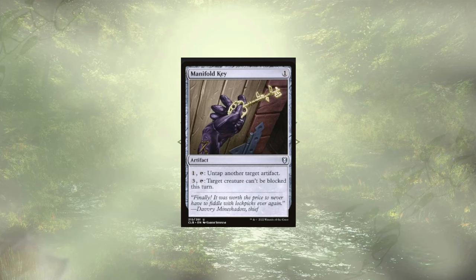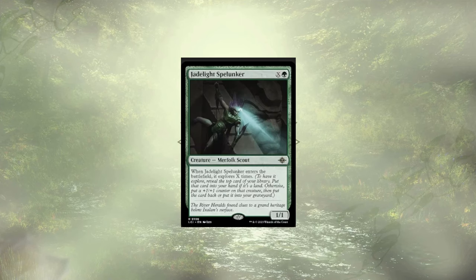Back into the 'Can't Block This' mentality, we have Manafold Key, which we could use to make a creature unblockable for the turn or just untap another artifact, though it really only goes mana-positive with Sol Ring. Following our Key, we have Jade Light Spelunker, who could help us explore as many times as we can afford to pay for — and we're looking to pay a lot. If we pull this off with any of our Explorer support cards, it could result in a ton of ramp or a ton of power, depending on the situation.